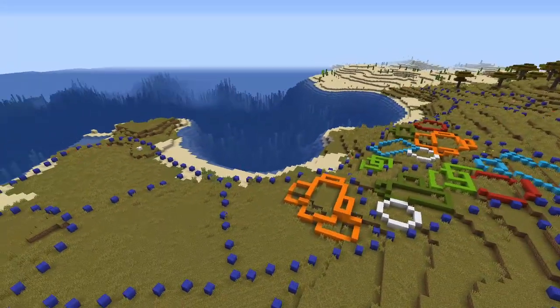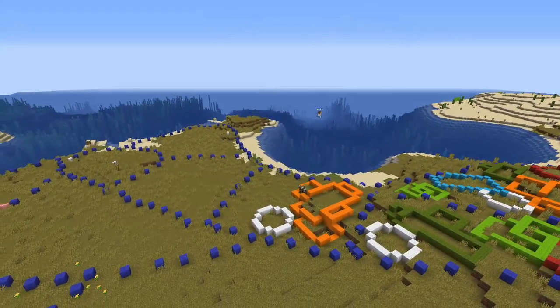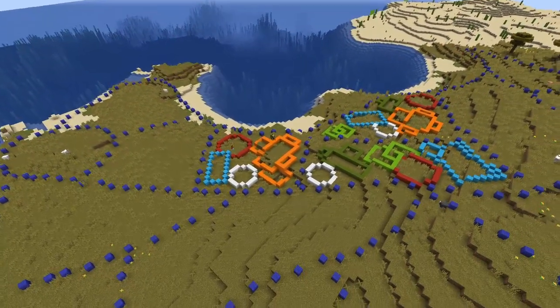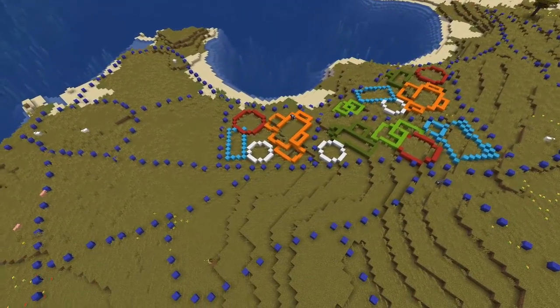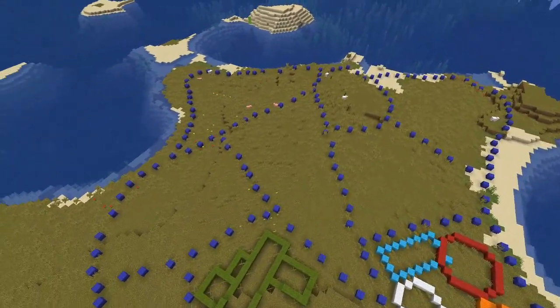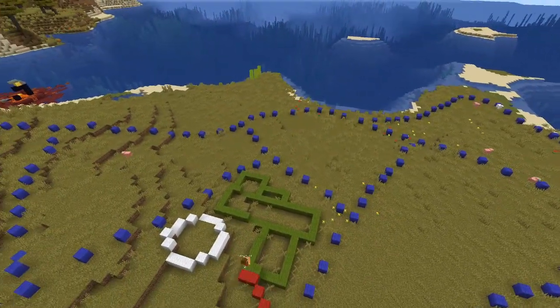With these sorts of buildings, there are several ways to do them. Normally you want a large range of the angles and stuff they're going to be built at. As you can see, there's a diagonal building with the blue. If you guys want a specific tutorial on how to build diagonally, please tell me in the comments, because I'd be happy to do that. You want them to sort of line up with where the roads are, and not cut them off in any way.